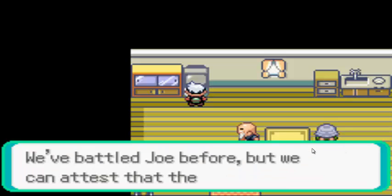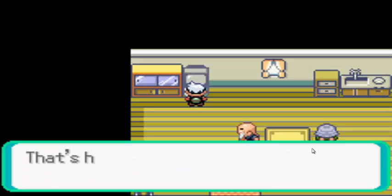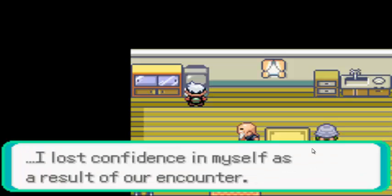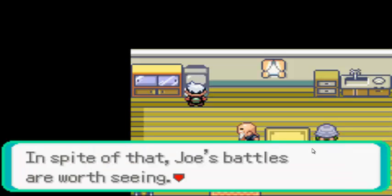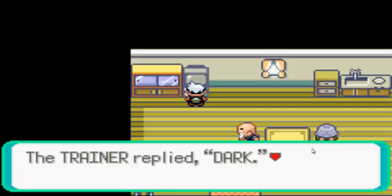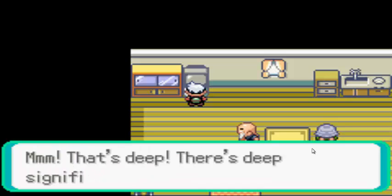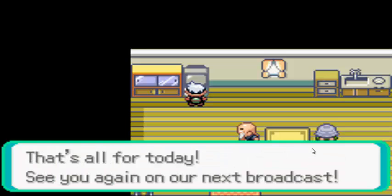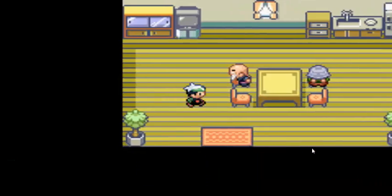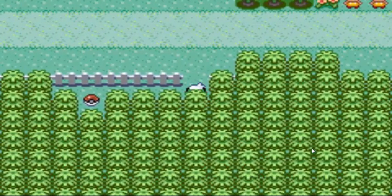Hey, look — it's Gabby and Ty! They're talking about me. It's the same thing as before. 'The trainer replied: Dark.' 'The Pokémon — Joe's Pokémon: Gardevoir, Combusken, and Dark.' Hehehe — oh, that's funny. Now that we've done that, let's get this item.